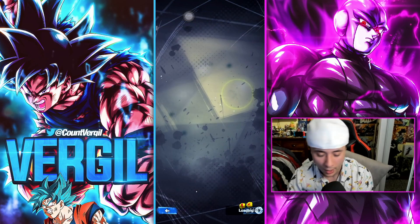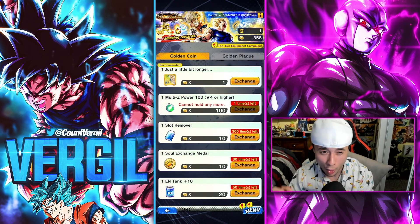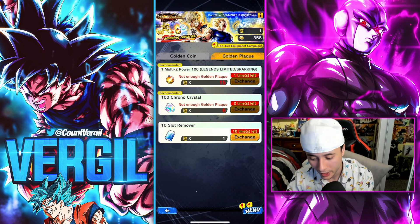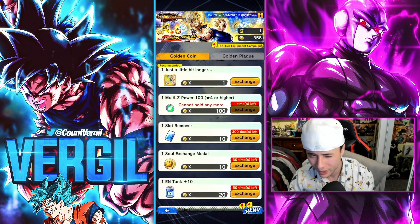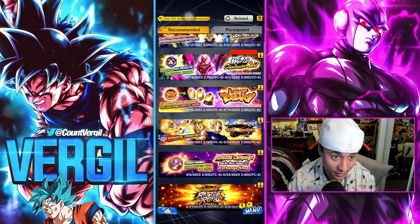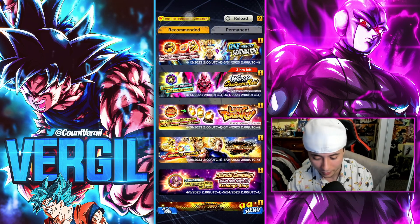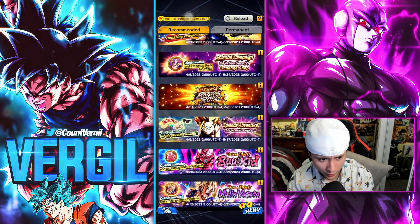Jumping into the current Golden Showdown PVP event: there's an exchange shop where you can get around a thousand chrono crystals. You exchange the plates you earn and you'll get hundreds from there; the golden coins also give you a couple hundred. I highly recommend playing PVP this season — you also get Legends Limited Z power from this exchange shop.